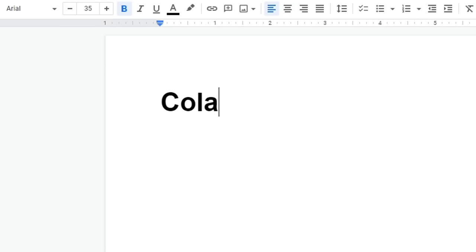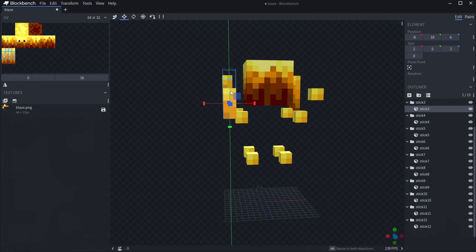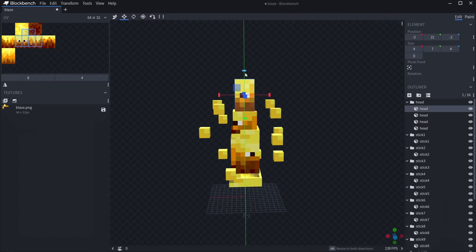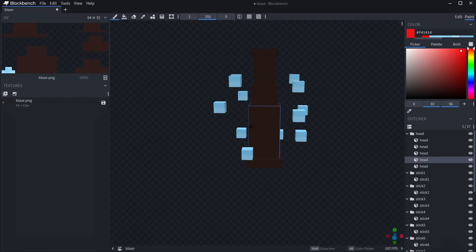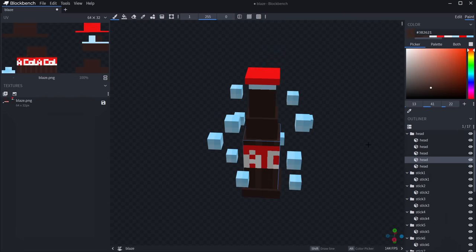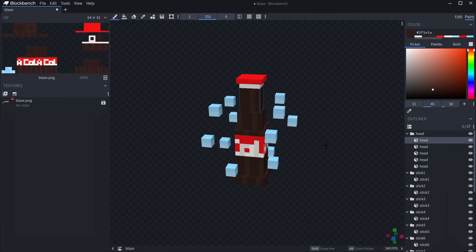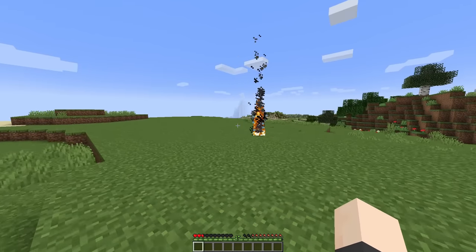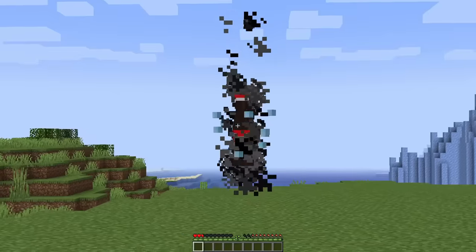Am I just gonna make a bottle of cola? I have this idea - I'm gonna work on some particle effects. We got some nice blaze soda. Let's go ahead and just make this completely unbranded soda. I think this looks pretty cool. It's gonna be interesting to see this thing shoot fireballs at us. The particles are so heavy I can barely see the model - why are you always on fire? Let me try to decrease the particles.